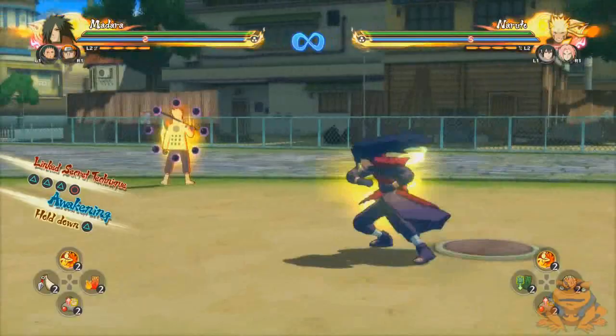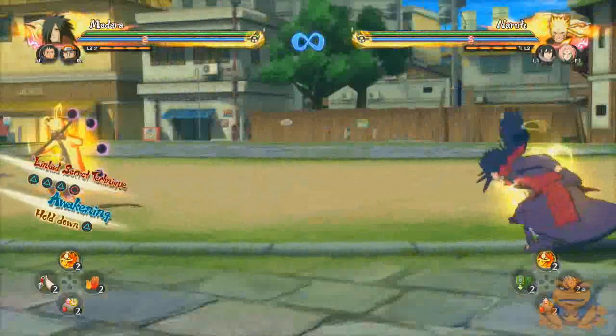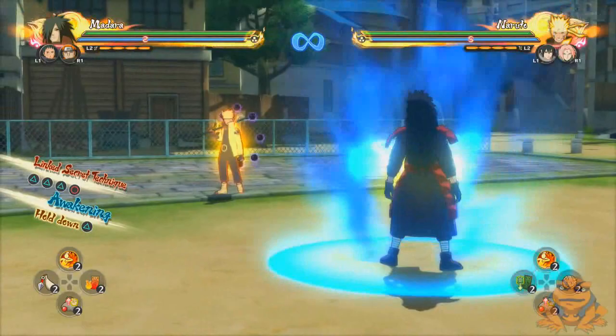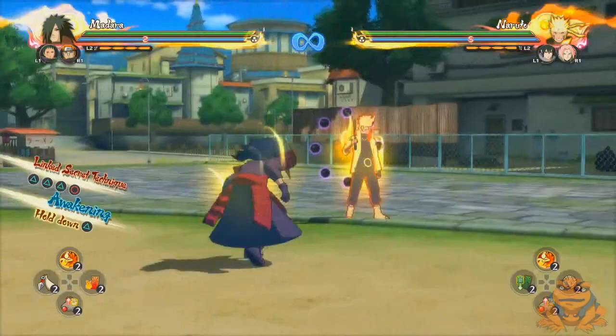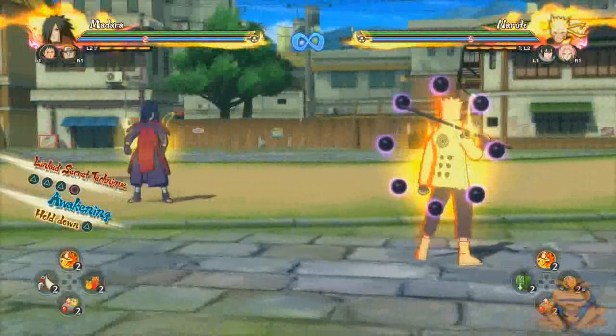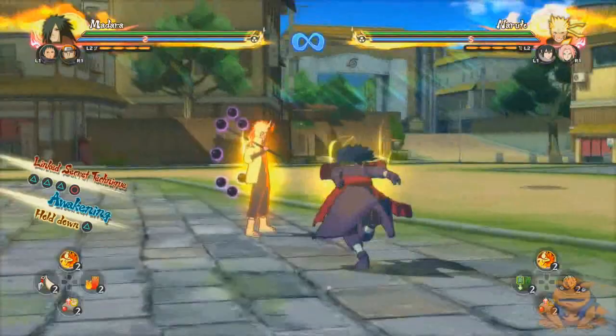I think this is the longest close-range reach in the game — I don't think anybody else has this kind of range in combat. So yeah, this is a major advantage, especially for Madara, because he has so much range over most characters. His first hit is also actually kind of fast, so it gives him more priority. If me and Naruto attack at the same time, my attack will go through because my first hit is faster and I have much bigger range.